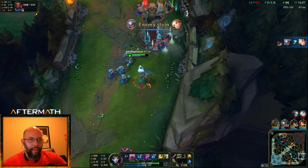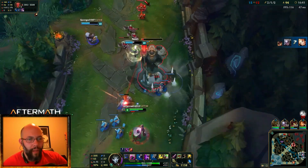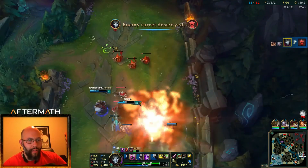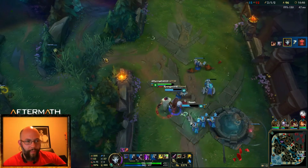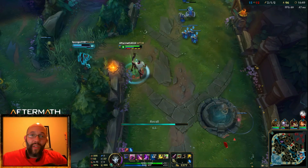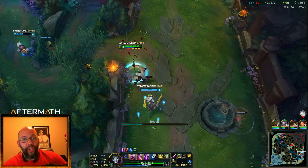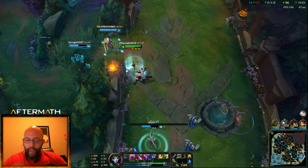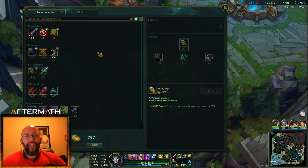Our team is going to be able to capitalize on that, no worries whatsoever. Let's take this tower, then we can start roaming and really being effective. I'm going to back. I'm going to get Swifties because they give me movement speed and I get additional move speed whenever I hit a crit — those are the boots I typically go on Jhin. From here I'm going for an Essence Reaver.